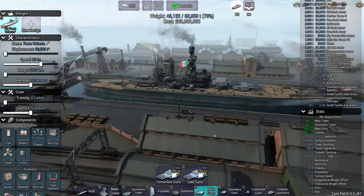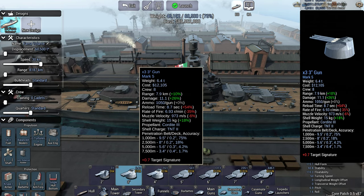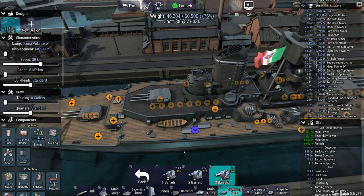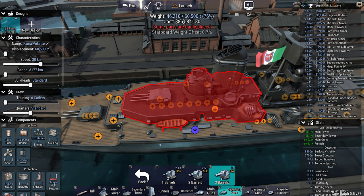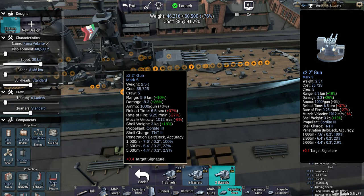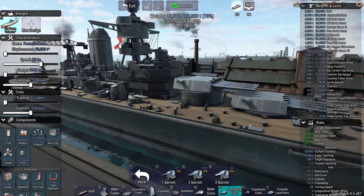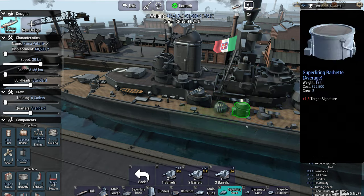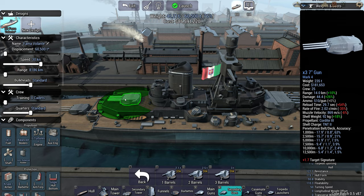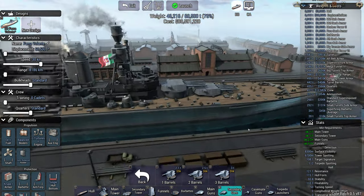I don't want to go crazy. Bismarck only had eight 15-inch guns and that's what we're delivering. Can we fit any of the small guns in? Like 2-inch guns anywhere. That's it - I think that's okay. We've got a reasonable amount of firepower: the 4-inch guns for shooing off destroyers, the 7-inch guns for dealing with cruisers, and the 15s for shooting battleships and the like.